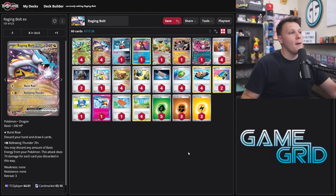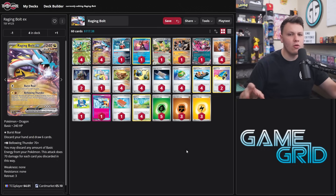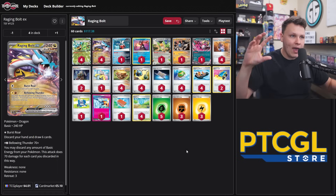Hey, what is going on? Today I'm coming at you with my updated Raging Bolt in the Shrouded Fable format. With this list specifically, I'm not trying to make the best build of Raging Bolt — although this could be the best build — I'm just trying to put as many cards that are good from Shrouded Fable into this deck as possible and build it around those cards.